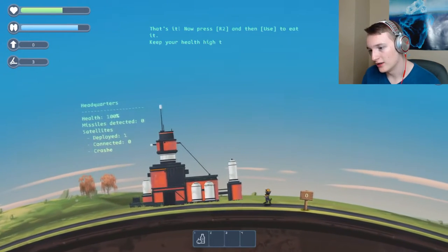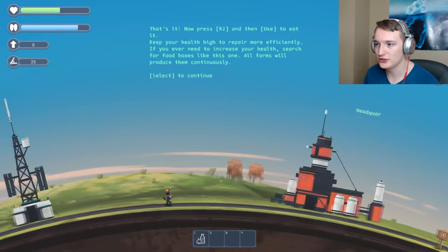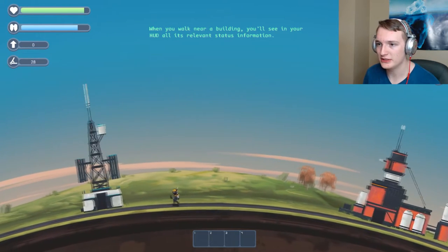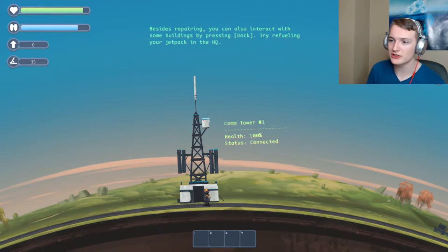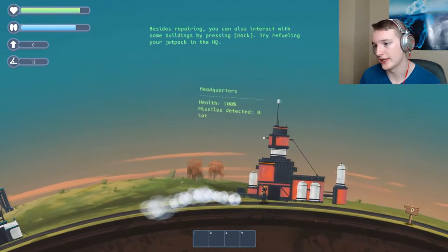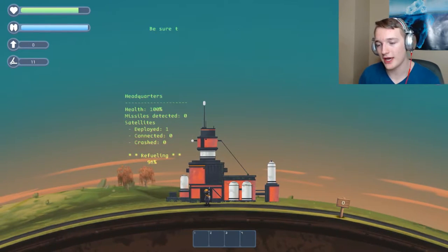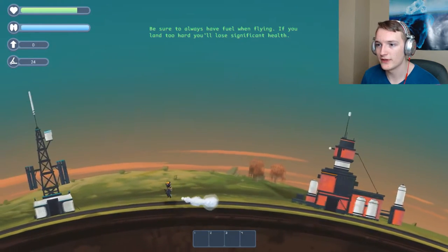I picked it up. Now press R2 and then use to eat it. Om nom nom - it literally says om nom nom, I like it. When you walk near a building you see relevant status information in your HUD. Besides preparing, you can also interact with some of the buildings by pressing dock. Try refueling your jetpack in the HQ. Boom, refuel me! Hold dock to refuel. Got it, boom - all full. We've refueled.